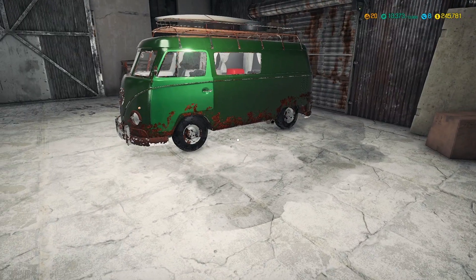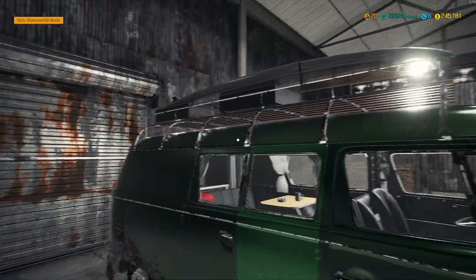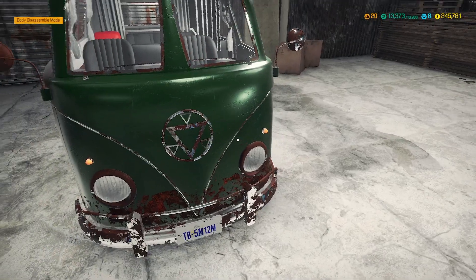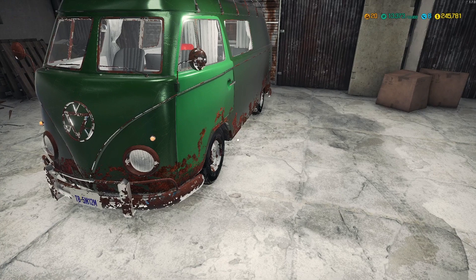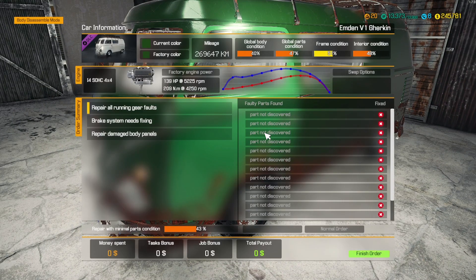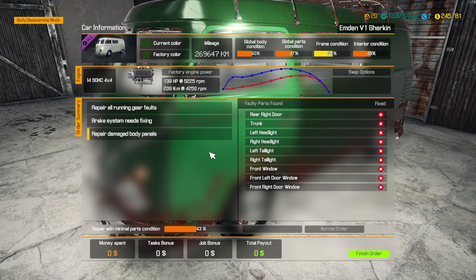Alright, it definitely is worn. Comes with the surfboard already on the top there. Awesome. And it has this unique logo because they evidently didn't have the rights to use a VW. So it is what it is. Let's see what we've got here — we've got the running gear faults that we have to deal with and the brake system needs fixing.